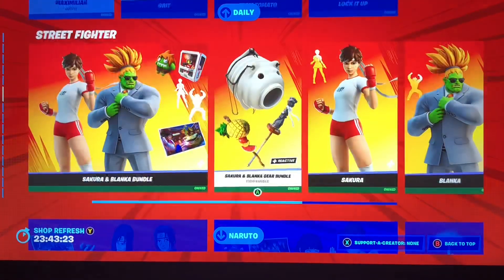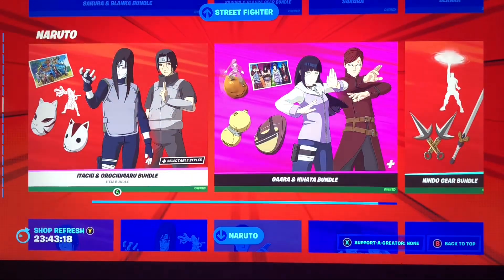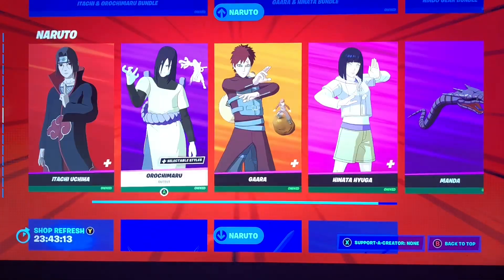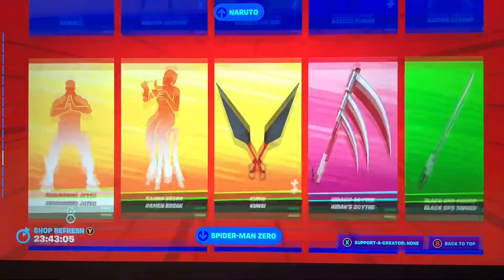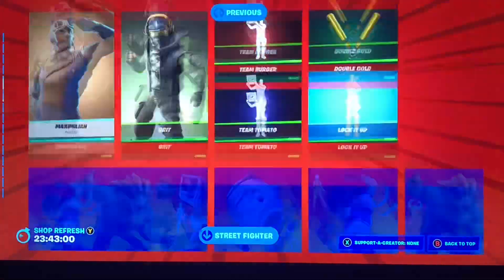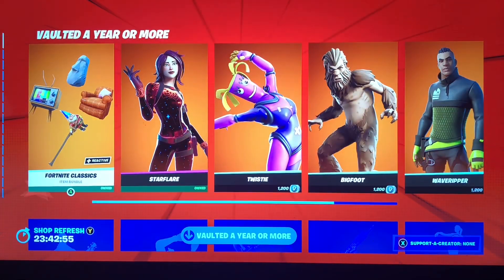We have the Street Fighter stuff still — only one row; I don't know, some people said there was a new Street Fighter game so maybe that's why it came out. The Naruto stuff is still here, old and new. I did finally finish the Nindo challenges — some people didn't want to get it free but I tried and eventually got it. Spider-Man Zero is still here along with the crew levels, so definitely not a bad day to collect some stuff. Take advantage — I'll see you guys tomorrow.